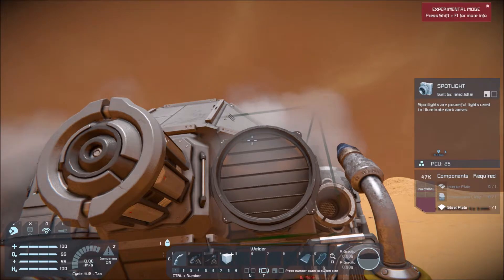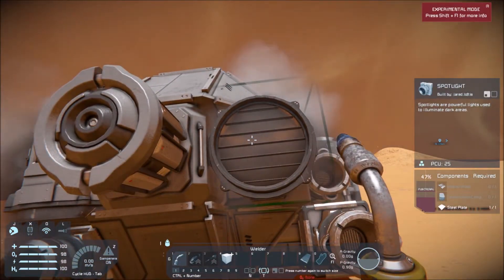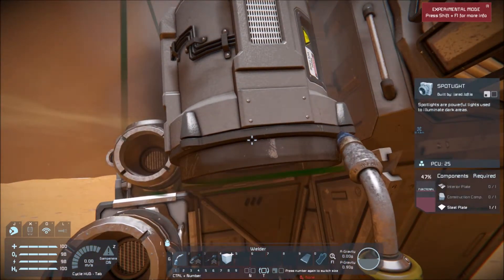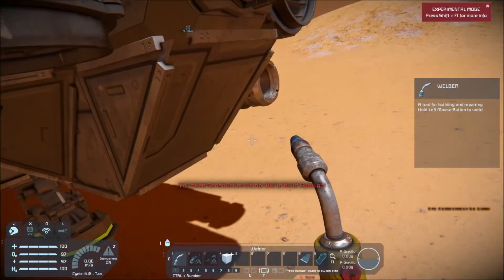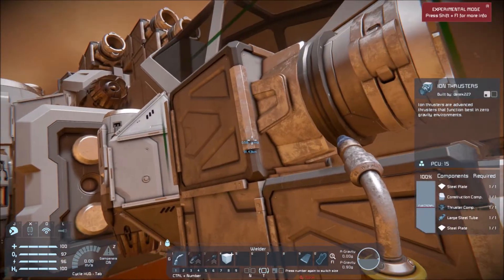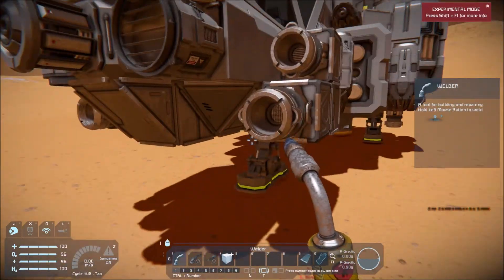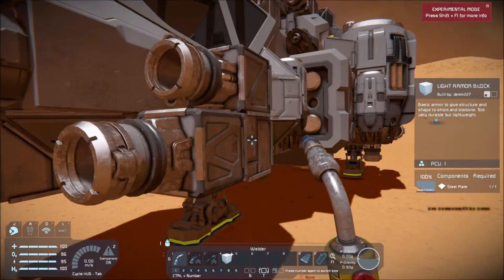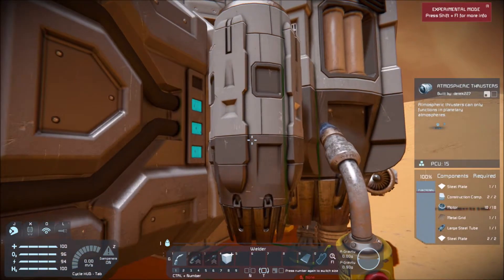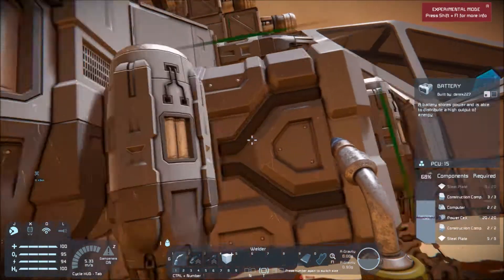Our spotlight took some damage, the ore detector took a little bit of damage, but nothing actually got broken — so that's nice. I can only partially repair that. Forward thrusters don't seem to have taken much damage. Another spotlight is damaged — spotlights are apparently squishy. This piece took a lot of damage. These two thrusters are fine. That one also took some damage — we got pretty close to losing some armor. We also damaged our battery — must have been in the airstream. Thrusters are definitely not squishy.